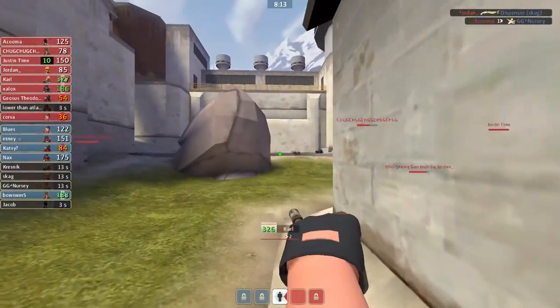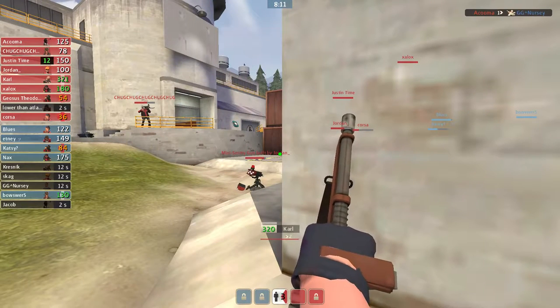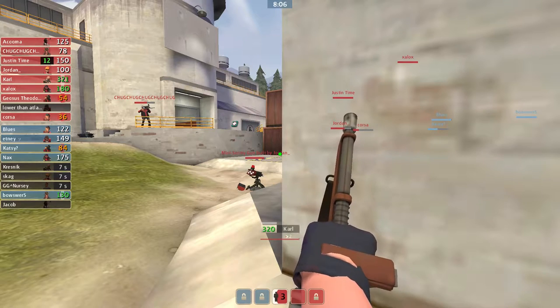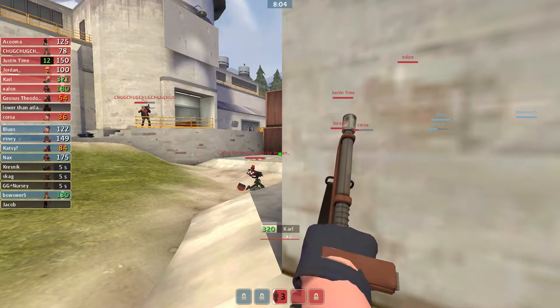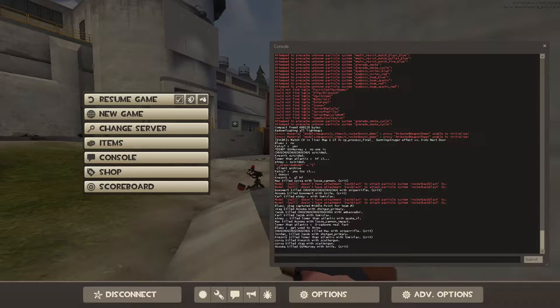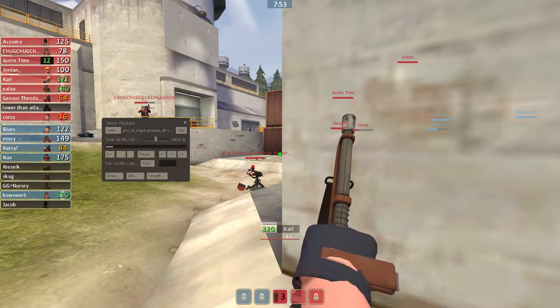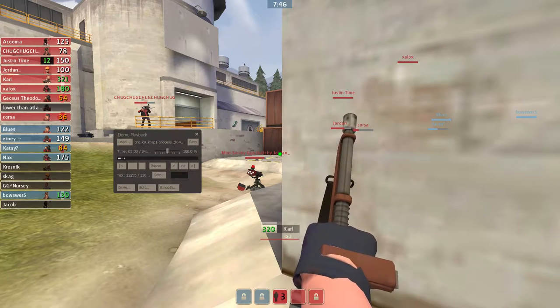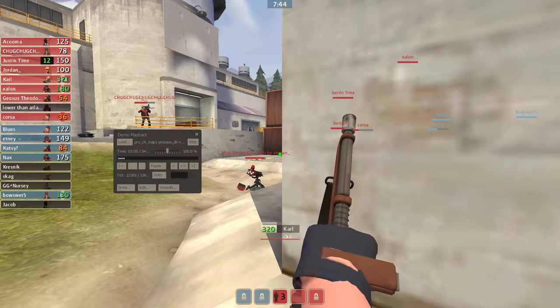Since we killed their med, we just need to all-out protect our med, because we expect them to be suiciding. Since their med's down, we all-out need to protect our med, especially on a map like this — because we have picks, we'll be able to roll through second, and taking second will give us time to build Uber, so we'll have a full Uber ready to push last.